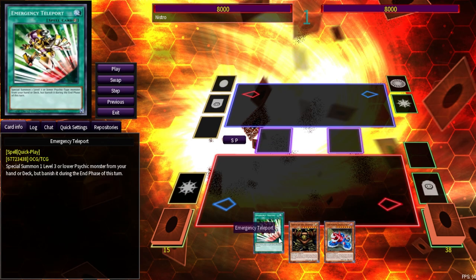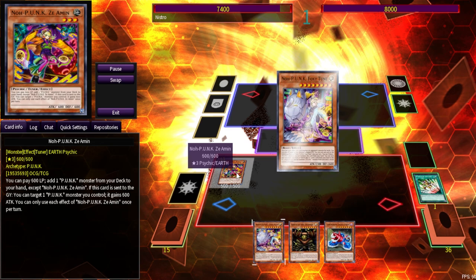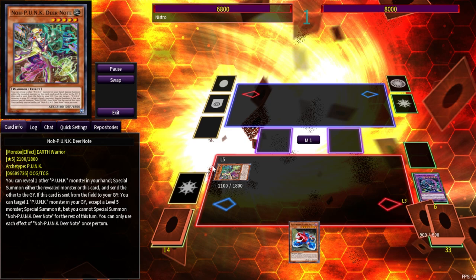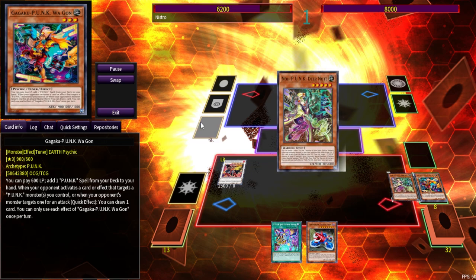Now we're getting into the E-Tele plays — specifically the Punk combo, which is how to play Punk with Gate Guardian. This combo is important because it guarantees you get to Field Spell at the end without using your Normal Summon. You E-Tele, get to Z-Amin, and Z-Amin basically carries the deck. You have to go into Rising Carp so you can get Waggon, and then Waggon searches Field Spell — you need Field Spell at this point.